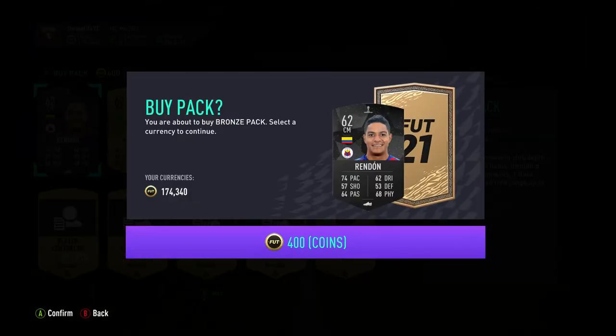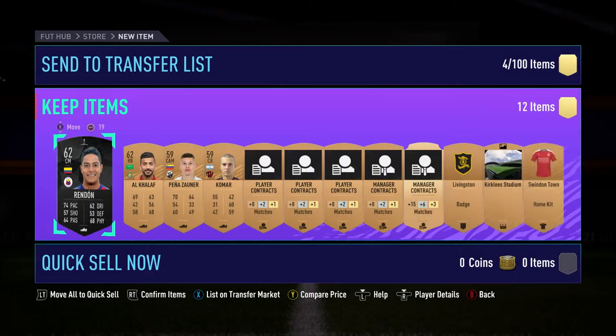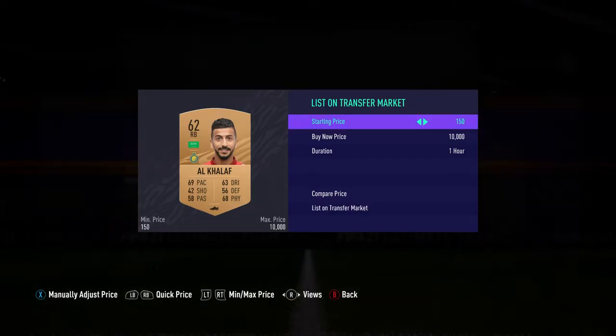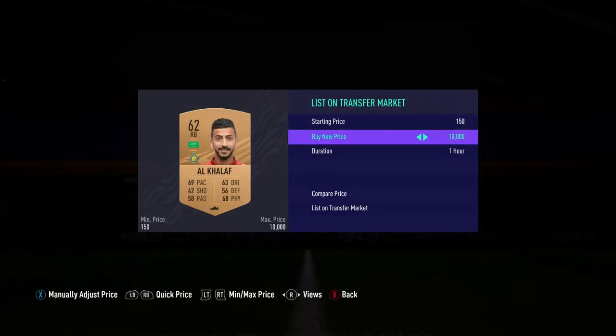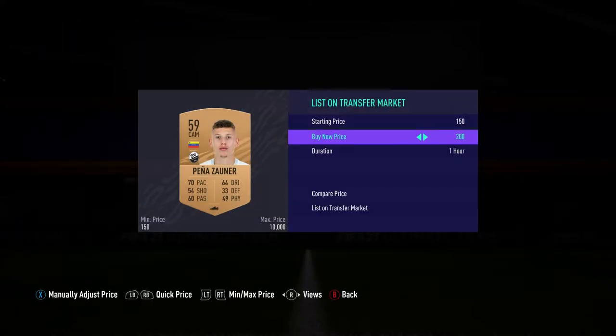Al-Kala pays for the pack straight away — 400 coins, easy. Obviously you don't have to buy the pack, but you do have to wait 24 hours to do this method again. So it's worth taking a small loss on one pack just to keep the method going. Al-Kala going for 300 coins again — really easy coins.